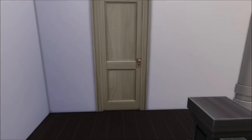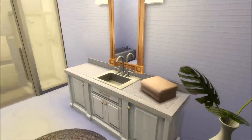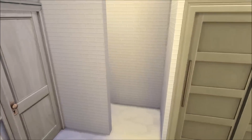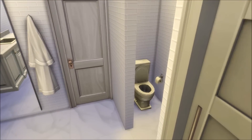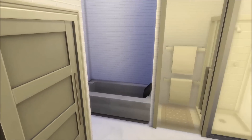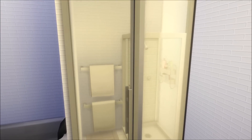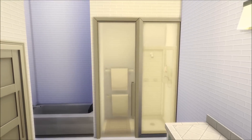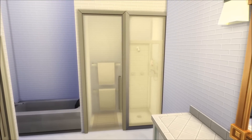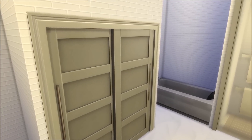Through here we have the bathroom. There's only one bathroom upstairs because I didn't have enough space. The toilet is around the corner with a wall for some privacy, a shower of course enclosed with a door — I just love making these little shower cabinets for your Sims — and a bath as well.